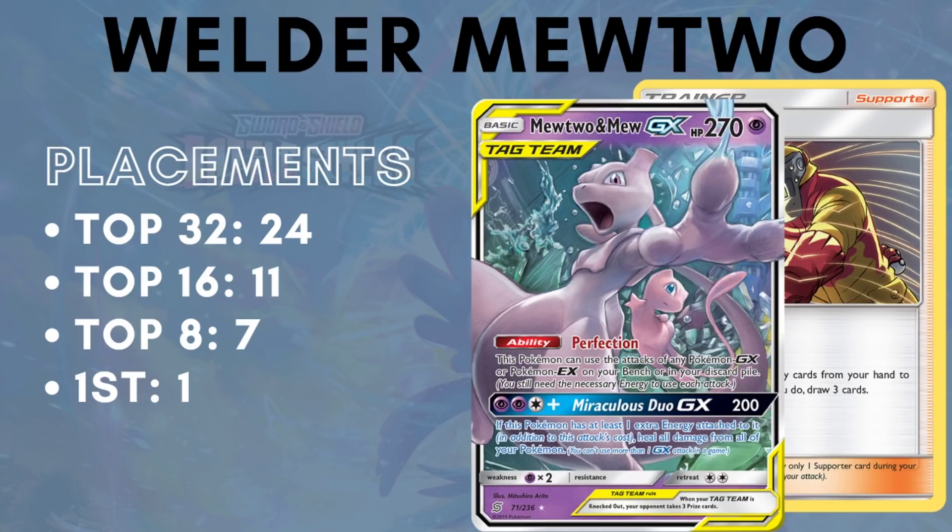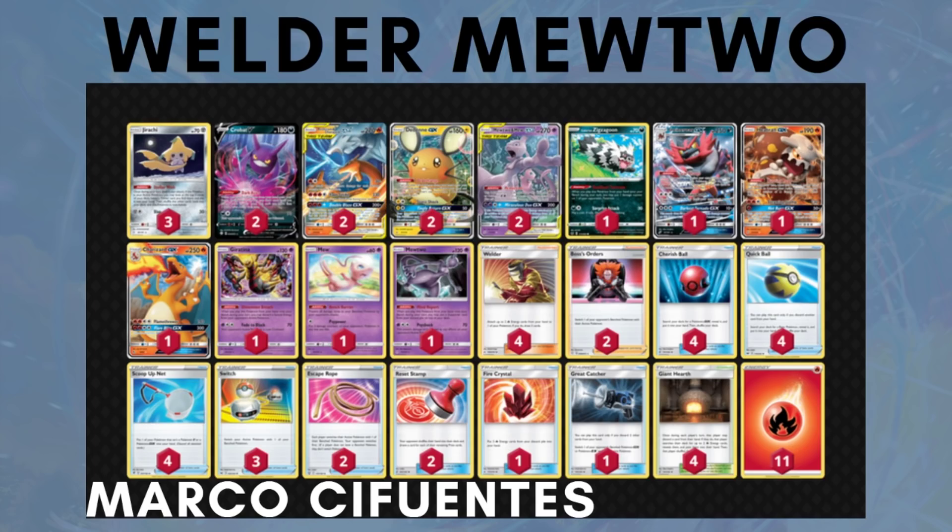Next is Welder Mewtwo 2, a deck that seems to pop up at the beginning of every new set release and then dwindles as new decks become more optimized. We saw this with Darkness Ablaze as well, where Mewtwo 2 Welder popped off at the start and then shied into tier two viability. But it has a ton of placements right now in the early days of Battle Styles: 24 top 32 placements, 11 top 16 placements, 7 top 8 placements, and 1 first place. The list has only gained Escape Rope from Battle Styles — no other new cards. Mewtwo 2 Welder is an aggressive, already-optimized deck that takes advantage of shaky new decks not playing their perfect lists yet. Also note that Mewtwo 2 hits the new Urshifus for Weakness, which is a nice bonus.